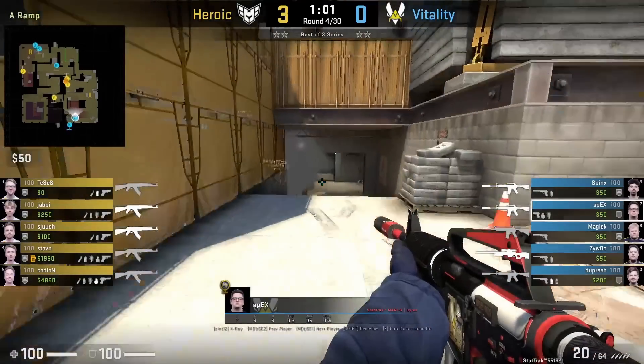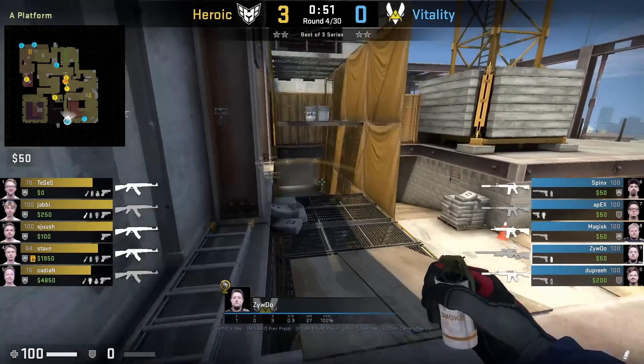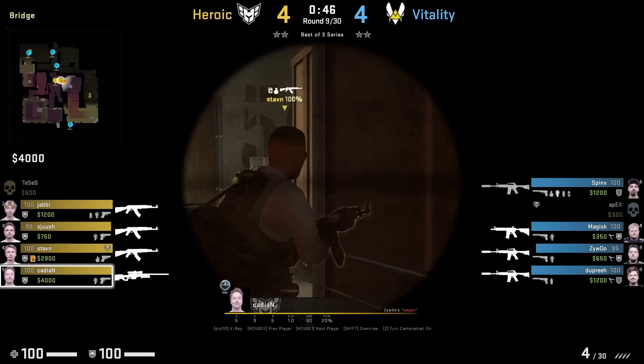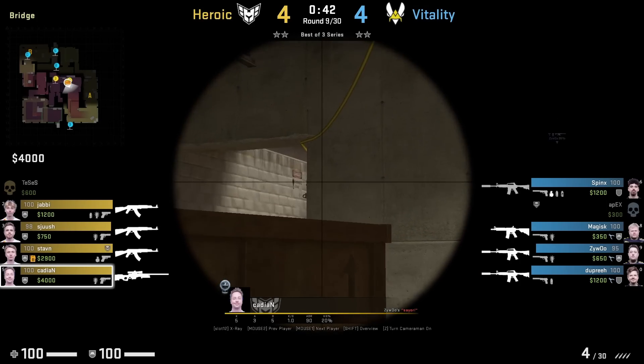Check out this CT setup from Vitality. Apex is mid — yellow has a smoke out and he's going to smoke bottom yellow here. You'll see him fall back and then Zywoo is holding this off-angle that won't get flashed. He re-smokes yellow as the retake nades come in from Heroic.